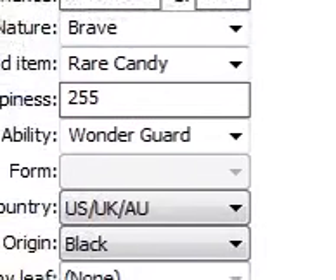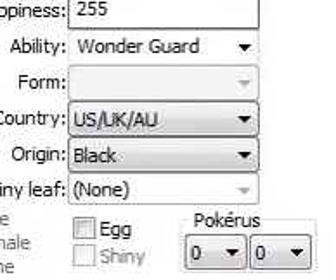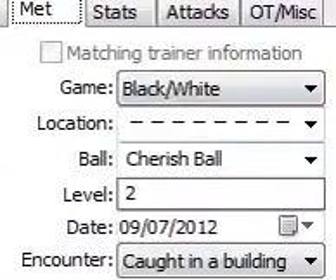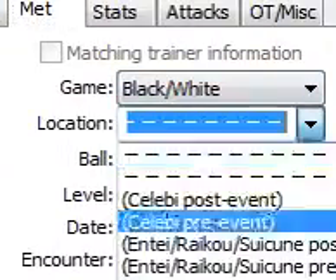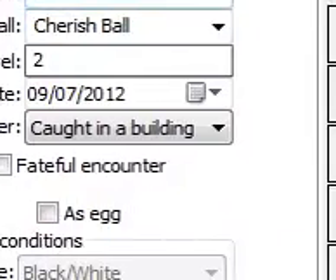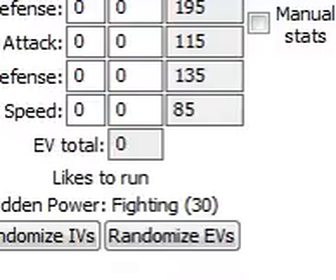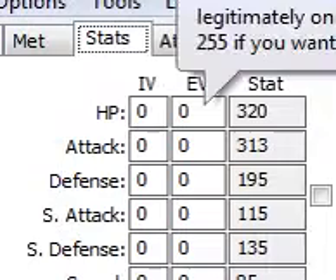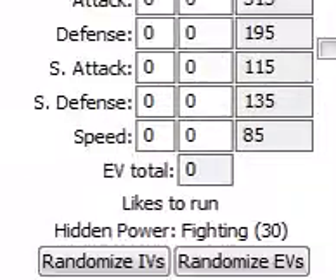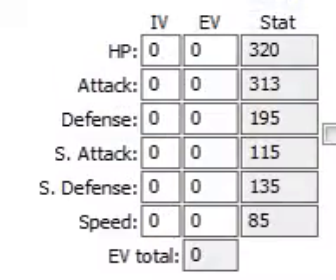You can put Rare Candy, Happiness 255, whatever you want, Wonder Guard ability, country of origin, and you can put where you met it — Black and White location. I'm not going to put anything for what level you caught it. You can have a Fateful Encounter but I'm not putting that. On stats, all of these boxes here — put 255 — and this box here put 31 for all of them.